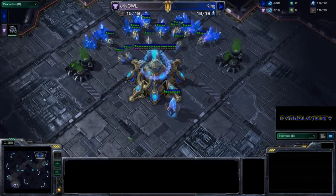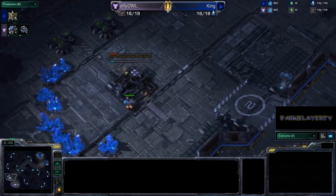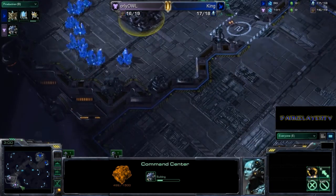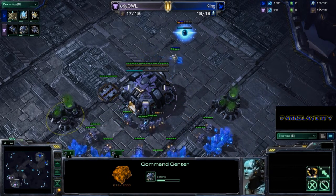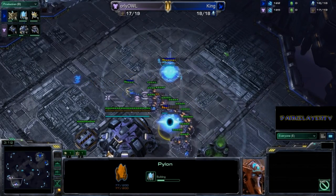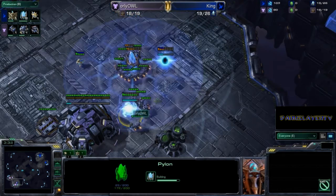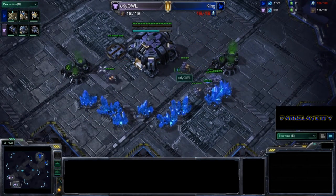If we look at King, he's actually going to go Nexus first. You couldn't ask for a more macro-intensive game than starting Nexus and Command Center first. Fun fact — Nexus, Command Center, and Hatchery all have the same build time. A pylon is coming down in O'Reilly Owl's base, but he's not really too worried about it, as he probably knows there can't be too much aggression coming down. That was a bit of an investment from King, but there were quite a few SCVs pulled, so mining time was lost for Owl.